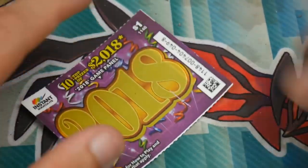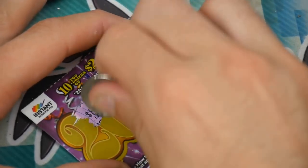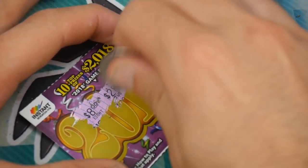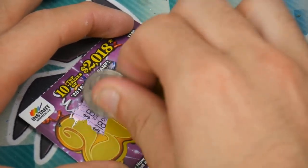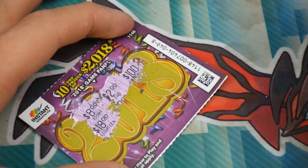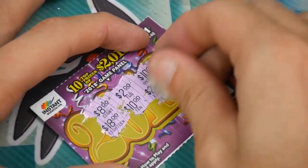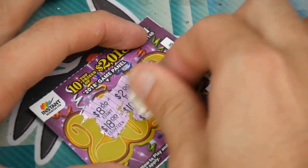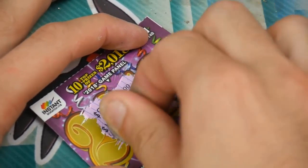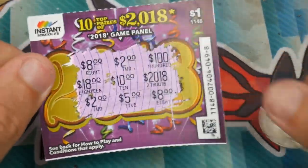We have two of the same color left — let's go for this one. These are the brand new dollar tickets from Australia. No matching yet on the next line down. $18, $10, $2,018 — no matching at the moment. We have an $8, so that is our first matching. Then a $5, and then a $2 — not an $8 — so that one is not a winner either.